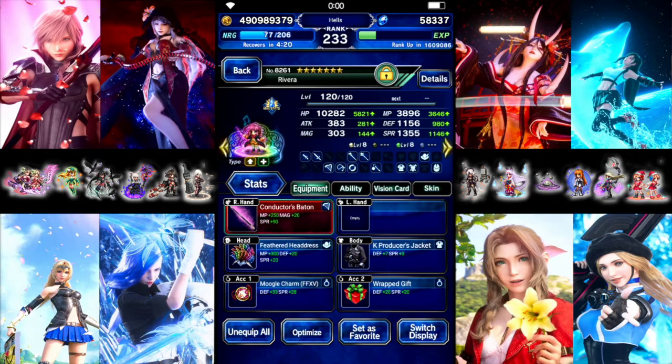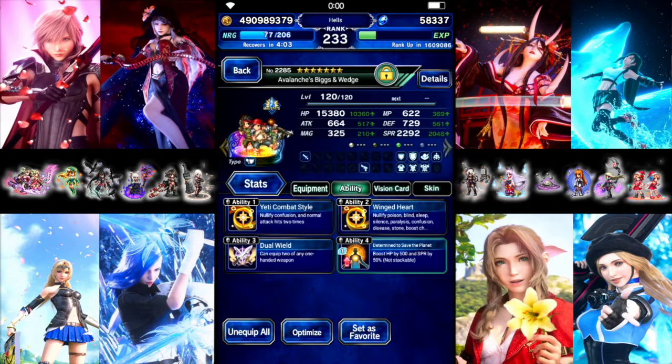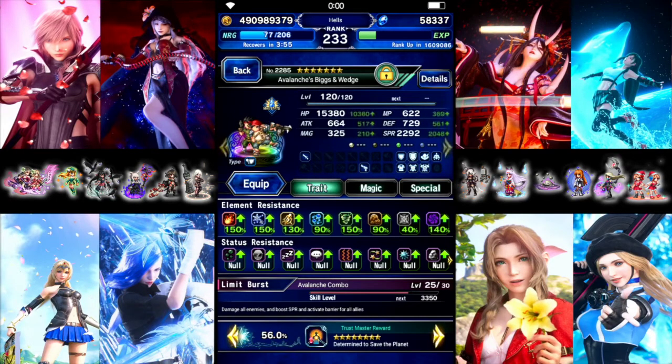Next up we have Avalanche Bigs and Wedge. They proc magic cover at the start of the fight, which helps out. Ravenheart is dual-cast; they have Diablos for imperil, which is important. The Nix Dagger is a fire element weapon — they're dual wielding with the Yeti combat style so their auto attack hits twice. Everyone on the team is paralysis immune, and Bigs and Wedge have a lot of resists, mainly lightning resists.